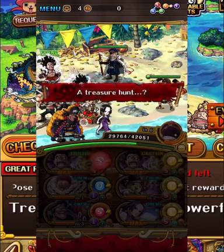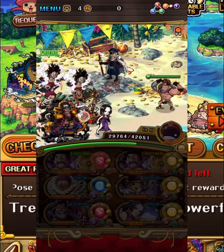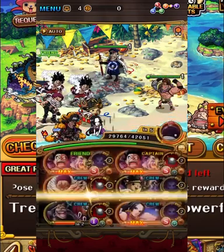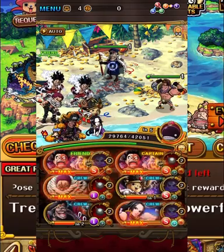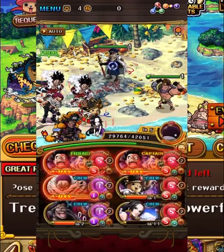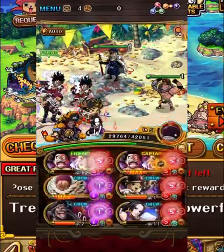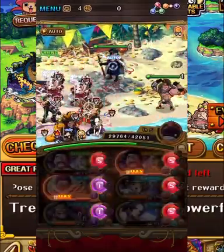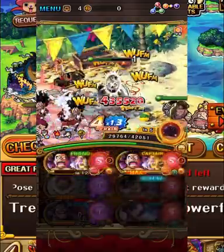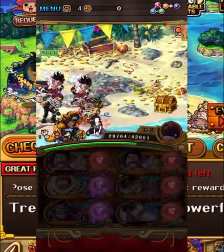Against Shiliew and Burgess, they are going to give us block and bomb orbs and a burn. The burn is pretty substantial but I'm not overly stressed about it. I'm going to use Boa to give us a full board of orbs, then use our Luffy special for an orb boost, and activate the super typing of our friend Luffy. Super typing is awesome — if we hit greats, we don't have to worry about the burn. Burgess and Shiliew go down so damn quick.